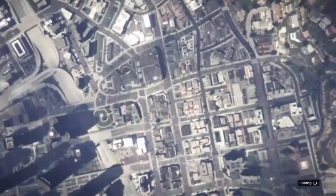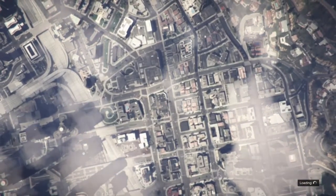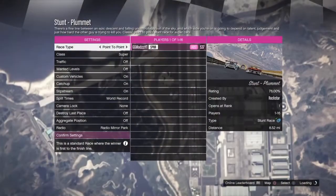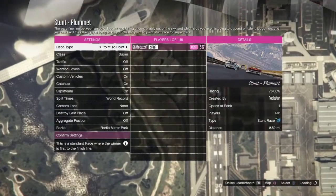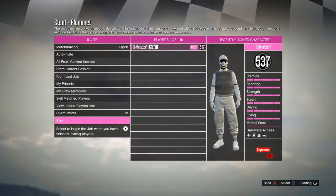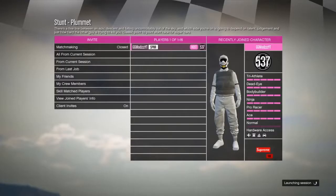Once you've found the race Stunt Plummet, simply load into the job. Once you're in, I recommend setting the race type to point-to-point, non-contact, because I find that helps make the glitch work every time. Once you've done that, simply launch the race.